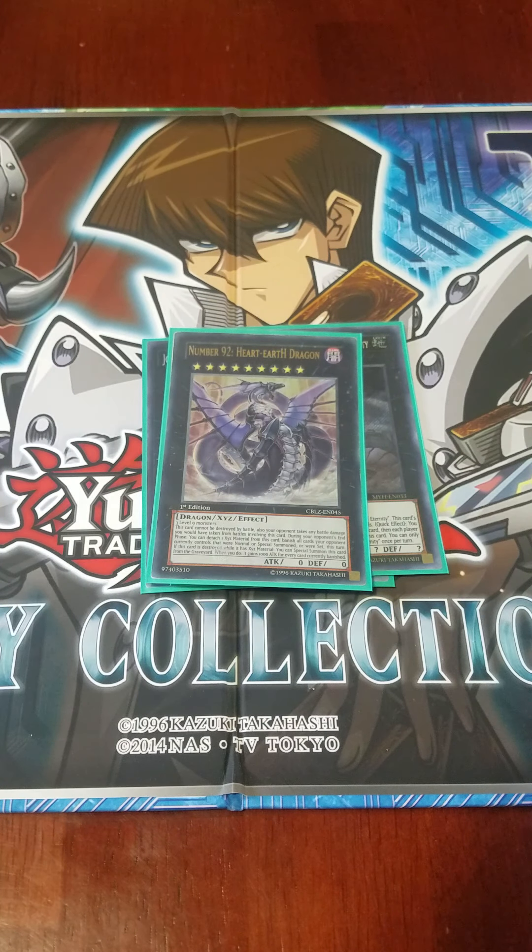I play one copy of Number 92, Heart Earth Dragon. This card is actually funny to summon going first — you summon it with five open monster zones, then as your opponent draws you summon something like Uggarda or Frodi, giving you four generic tokens while your opponent can't deal with Heart Earth Dragon. By the end of their turn, you use Heart Earth Dragon's effect to detach a material, so every card they played that's on the field is banished. It can't be destroyed in battle, your opponent takes battle damage from attacks involving it, and if destroyed by a card effect while it has at least one material, you can special summon it and it gains 1000 ATK for every banished card.